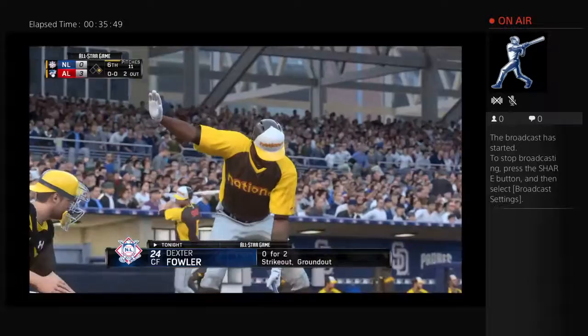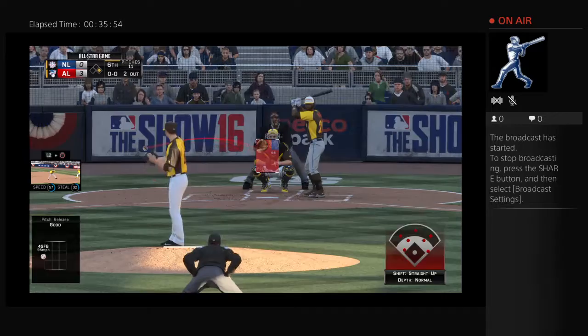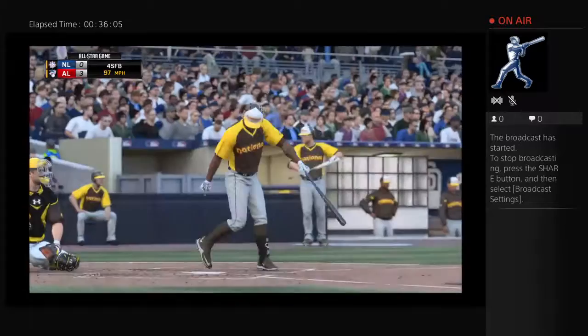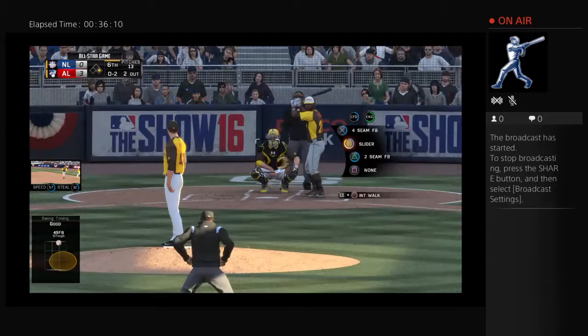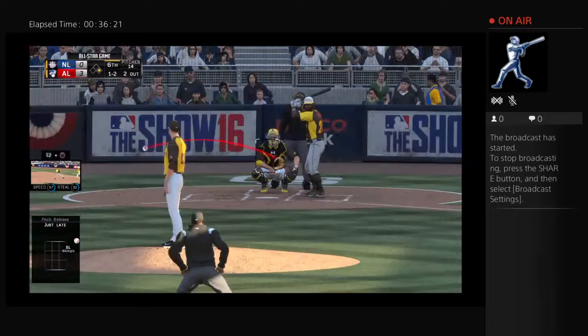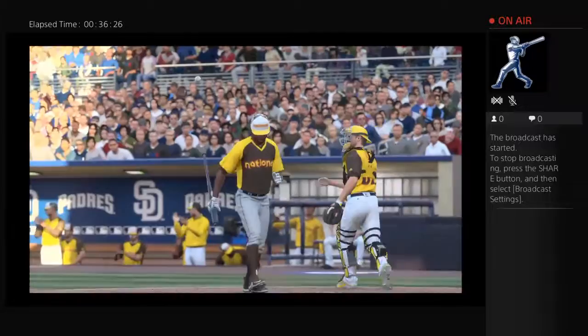Dexter Fowler digs in, hoping to make them pay for the two-out walk. Those kind of walks often come back and bite guys. He's set — 0-1. Gets the fastball by him — in control 0-2. I wouldn't be in any big hurry to challenge this guy again — see if you can make him chase a bad pitch. A slider in on the hands — lucky that one didn't get him. A swing and a miss — that retires the side. One left for the National Leaguers — they trail 3-0.